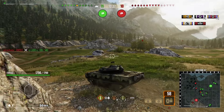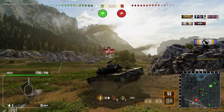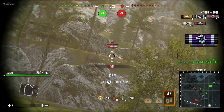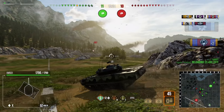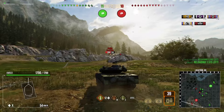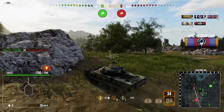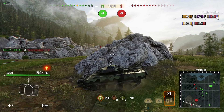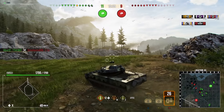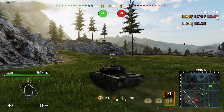I try to squeeze in another shot before it escapes — we hit it but unfortunately don't pen. It's 11 versus 10, still close, but I want to extend vision for my team. We spot an E 50 up on the hill and I might be able to shoot it without being detected — we do, squeezing in a pen. Assistance is now up to 3300 with 3200 damage. The E 50 gets shut down by the Bat-Chat giving more assistance.